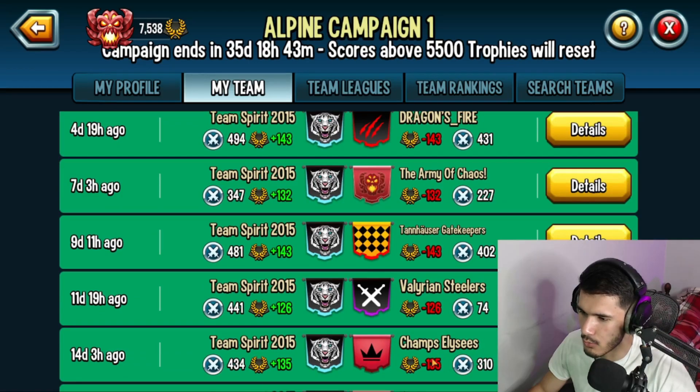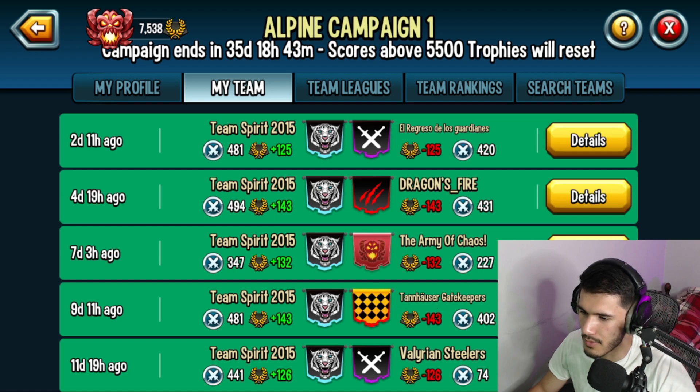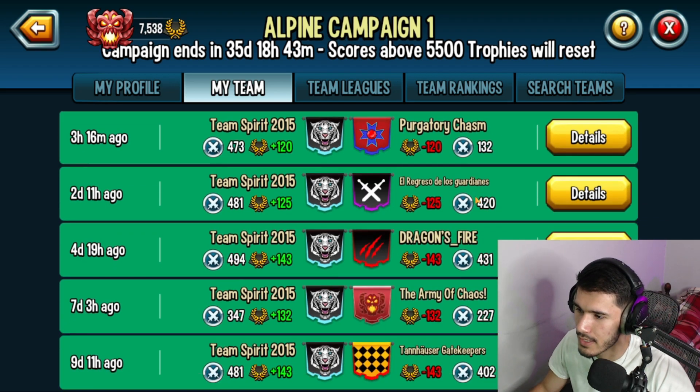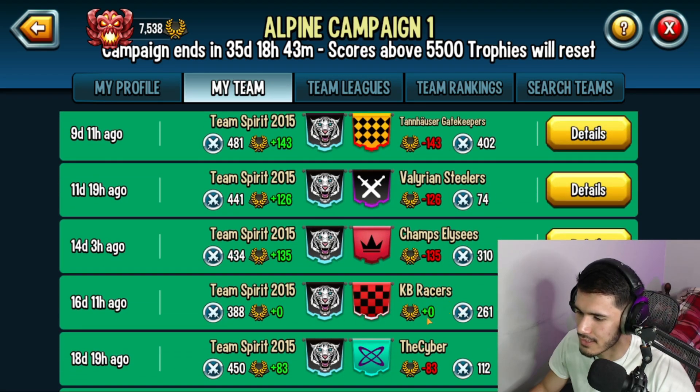Look at this from champs — starting from champs, right? Right after, there's VS that we matched, but look at this. We matched gatekeepers, army of chaos, and then dragon's fire. And then El Ograsso actually did quite well — look at that, 420 points. We won all of them. That was fun. And this was an off-season right here, that's why it gives zero trophies to both teams. But anyways, still number one.